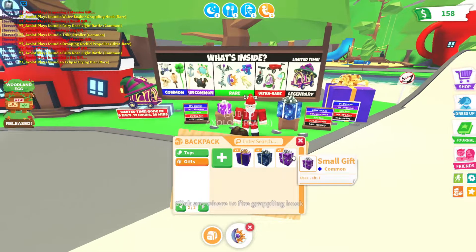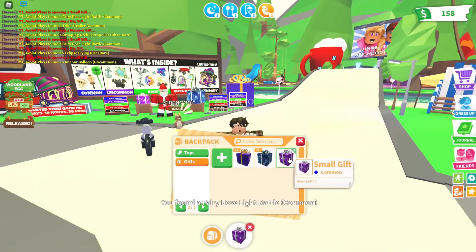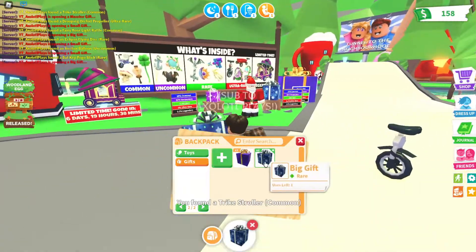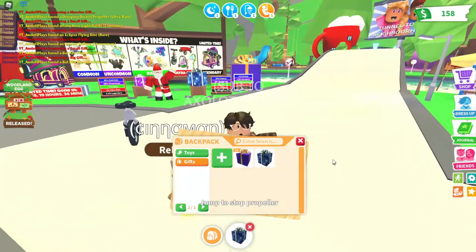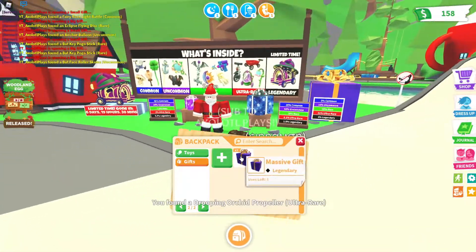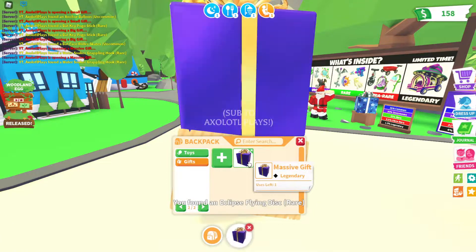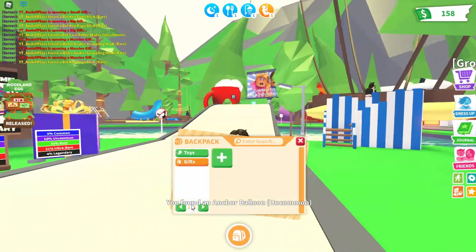We only have a few gifts left and we've only gotten one wizard caravan. Let's open our last small gift — we got a bat key pogo stick. Let's open one more — another bat key pogo stick. Here's our last massive gift, and we got another pogo stick. Let's get off these and see what we got overall.